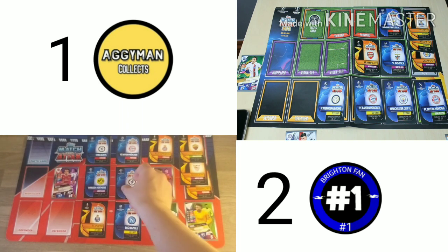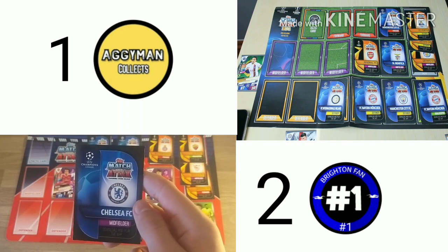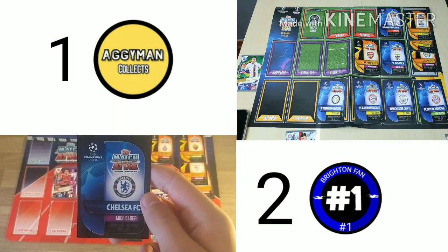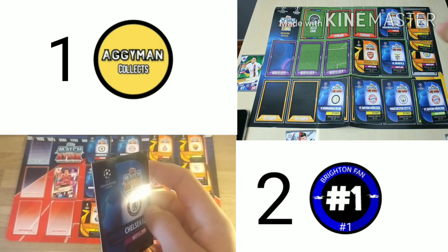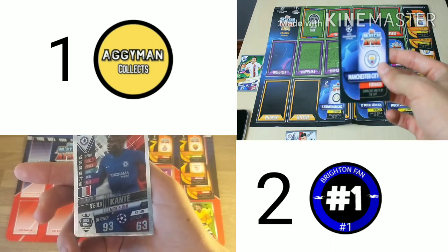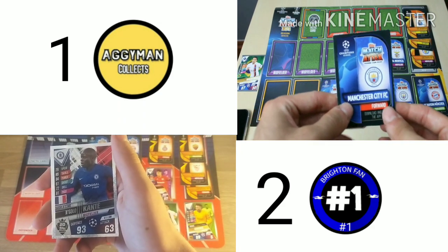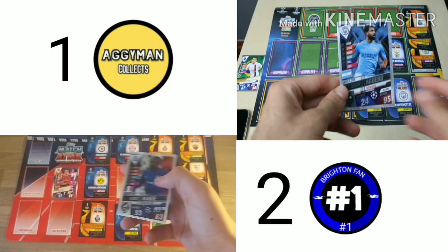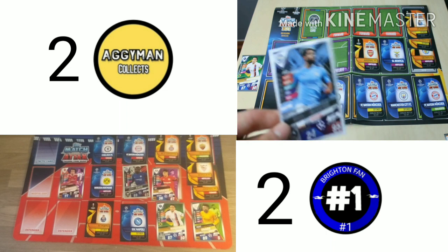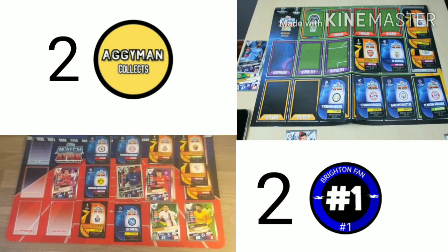I'm going to defend with my Chelsea midfielder. AggieMan attacks with his Manchester City forward — Sergio Aguero with 95 attack. Oh no. It's Kante with 93 defence versus Aguero 95 — AggieMan wins that. It's 2-2 now.